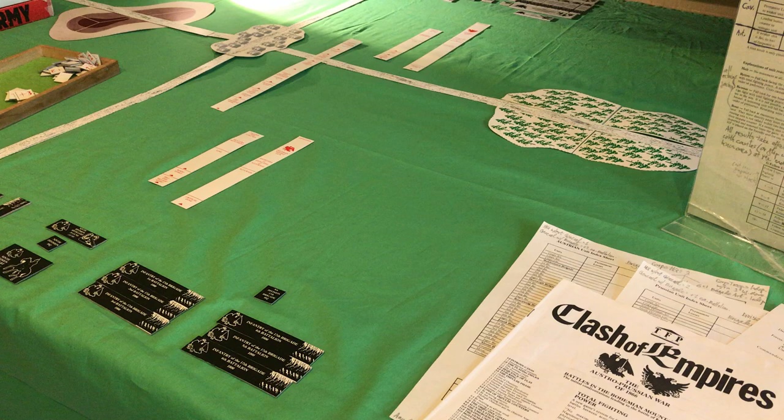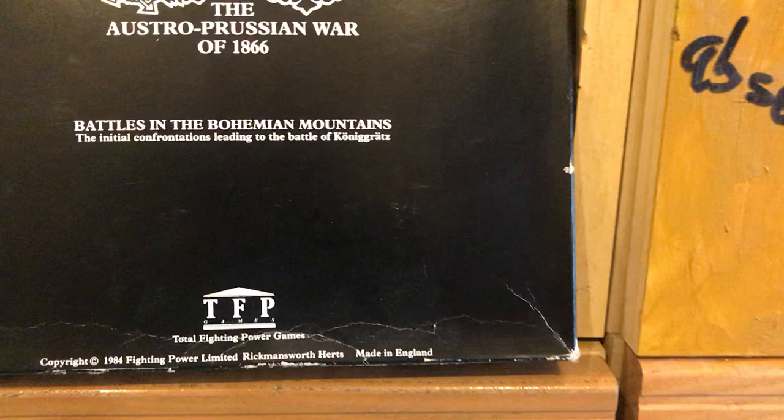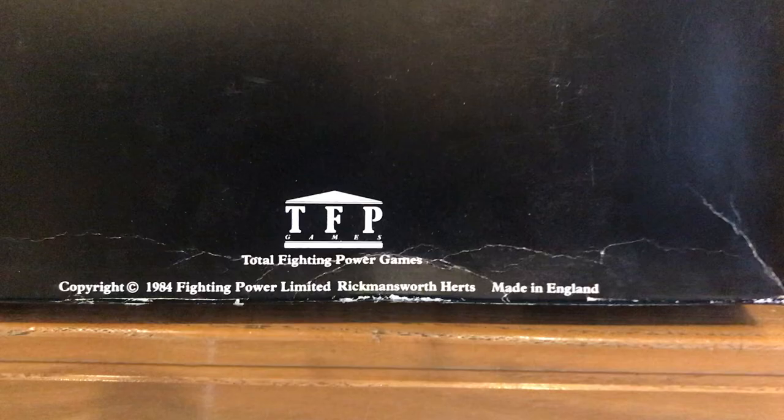We've got a bit of a curio here. I'm set up ready for a game of Clash of Empires. It's on the Austro-Prussian War of 1866. It is a board game. It comes in this box. Battles in the Bohemian Mountains, Initial Confrontations, and it's by Total Fighting Power Games from 1984.